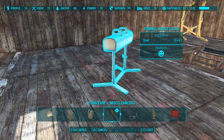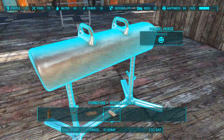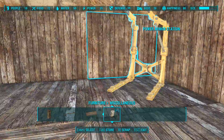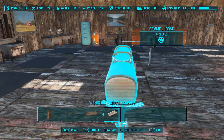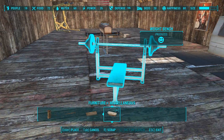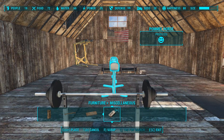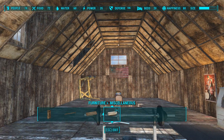You've got a pommel horse! I can be a gymnast. I need my exercise too, when I'm not out there kicking ass and saving lives. Maybe I'll put it right here. Not too much room to work with. I really wanted a pool table, but this weight bench produces happiness and I don't think the pool table does, which is kind of funny.